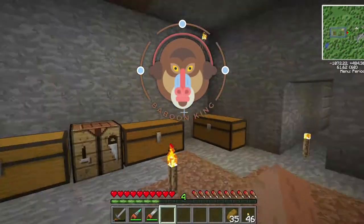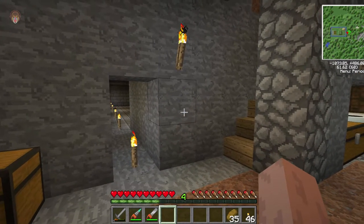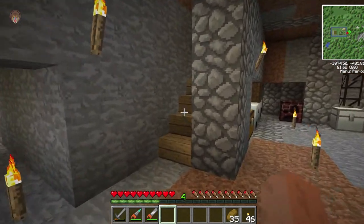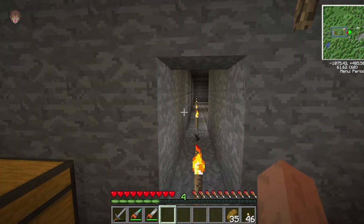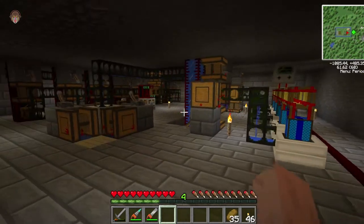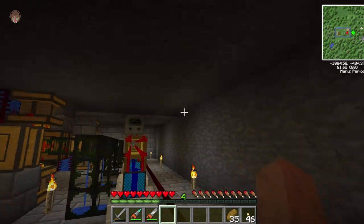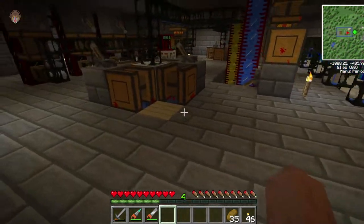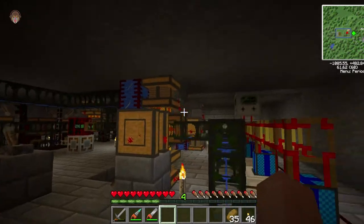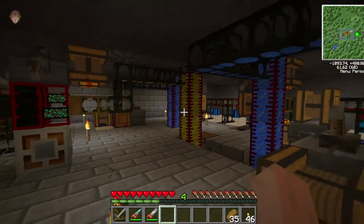Hello and welcome back to another episode of Let's Play Tekkit Classic modpack. Last episode, we did set up the oil refinery and the combustion engines. I mentioned on two occasions that the combustion engines would explode if they overheat — and that's exactly what happened. This whole chunk just blew out, and it took out these two pumps, the tanks, everything here, and even the oil refinery.